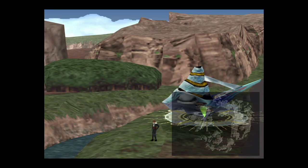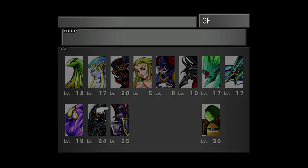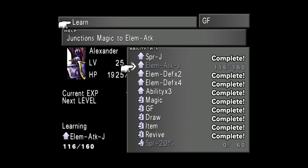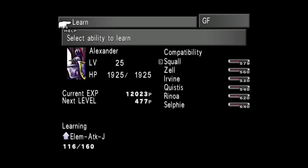The second ingredient that we're going to be collecting are Remedy Pluses, and these are very easy so long as you have the prep work done. First of all, you're going to require the Alexander Guardian Force, and with Alexander you're going to require the Med Level Up ability, since this levels up medicine. If you're unable to learn this ability, it's because you first need to have learned the Med Data ability. Don't forget, if you ever need to level up Guardian Force abilities quickly, you can kill Cactuars in the desert — they give 20 AP every time, up to four per battle.